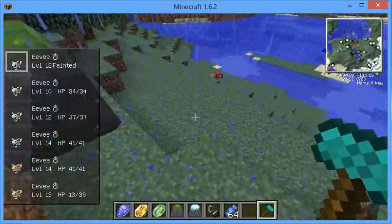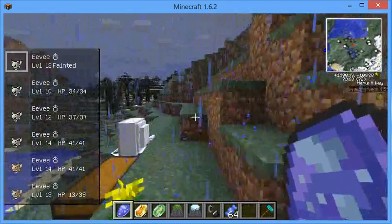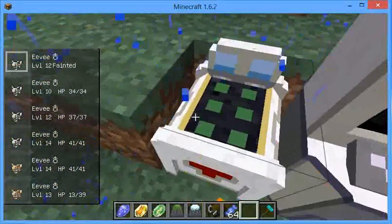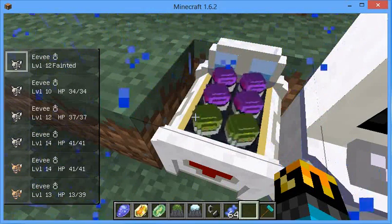So the first thing you want to do is get three stones: the Water Stone, the Fire Stone, and the Thunder Stone. This will allow you to evolve all the different Eevees, so let me go heal all my Eevees real quick, and after that we will go and evolve some.